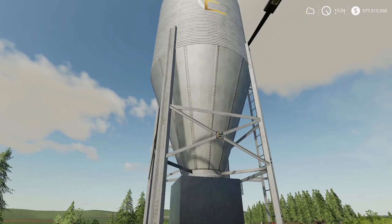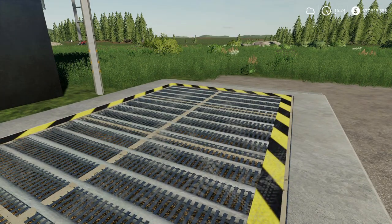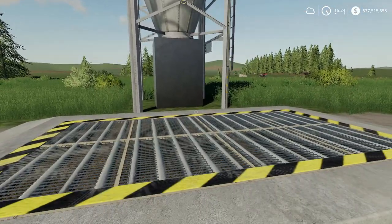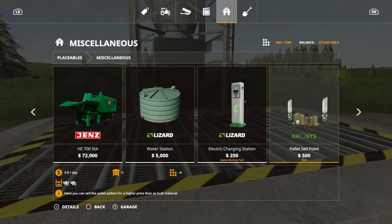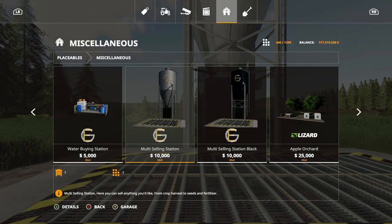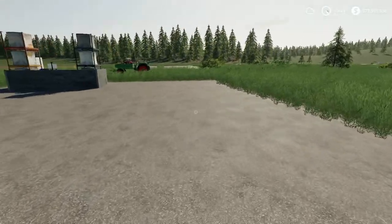As for the multi selling station, it's by Edge Gaming as well — the same people who make the buy point. It's 5.6 megabytes to download, $10,000 to purchase in-game, and 14 slots initially. It's located under placeables, not silos, even though it looks like a silo. You have two color options: black and silver. I went with silver because it blends in and looks like a normal silo.